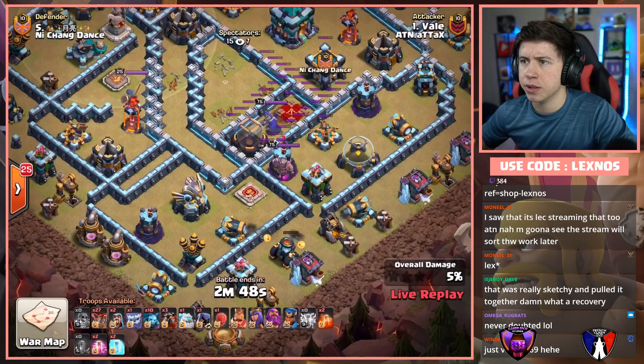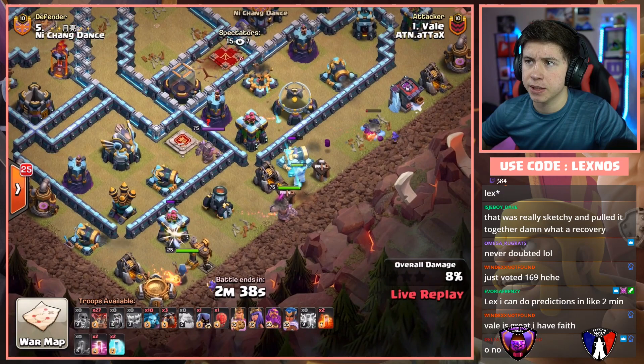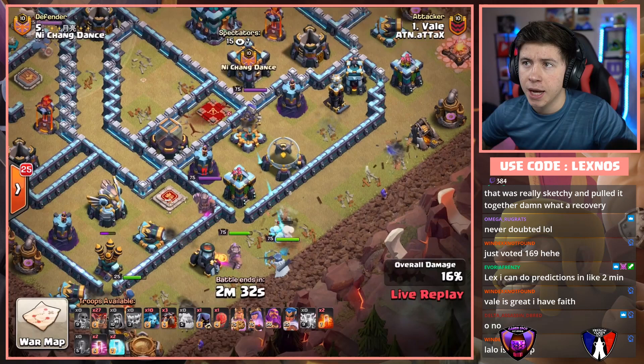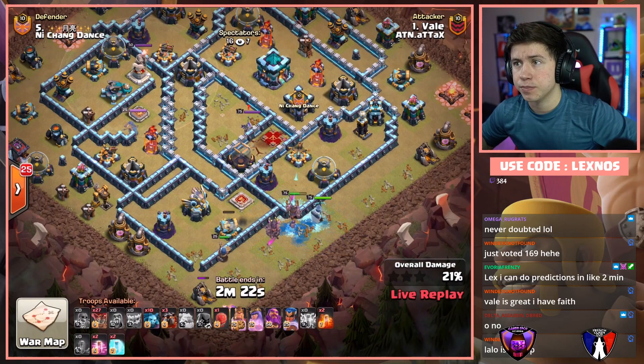Yeti to funnel at 4:30. Ice Golem. King. Royal Champion on the bottom side to help funnel. Looks like we want the Royal Champion to take the Eagle, and King and Queen to take out the enemy King, enemy Queen, and the CC troops. He only had one Headhunter and he uses it early — how's he gonna kill the Royal Champion later? We'll have to see. King and Queen are gonna go in because the funnel is perfect from Vale. Drops the first poison. Pops the King ability. Still has a second poison for later. RC gets the Eagle — she hasn't even had to use her ability yet.